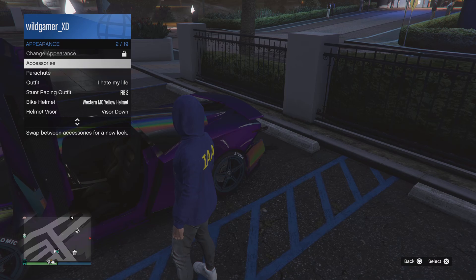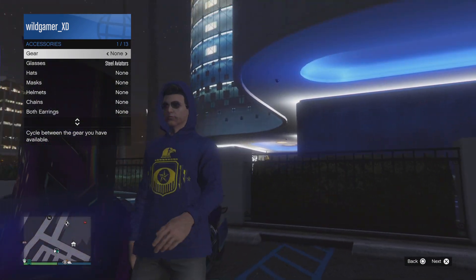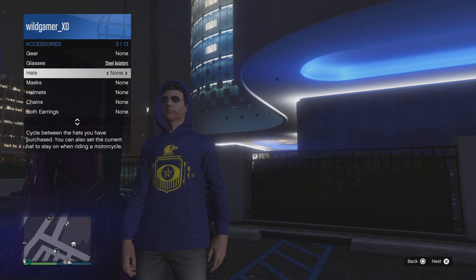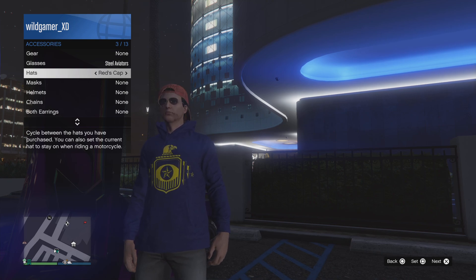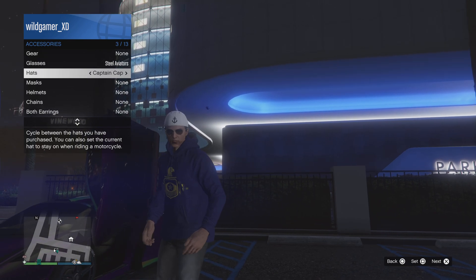You're going to need two outfits saved. I use 'I hate my life' — the reason I hated my life with this outfit is because it took me 17 hours to get agony. Now you want to scroll specifically to the gray — I forgot the name.